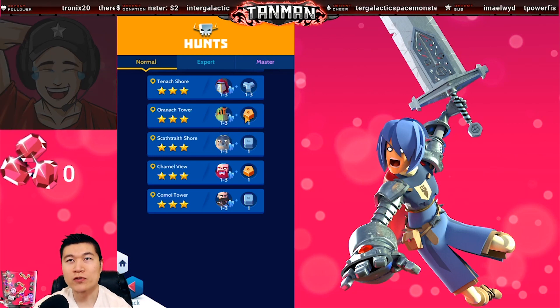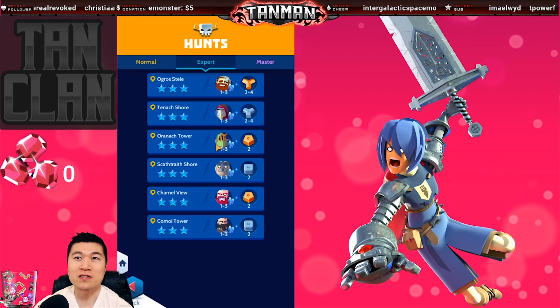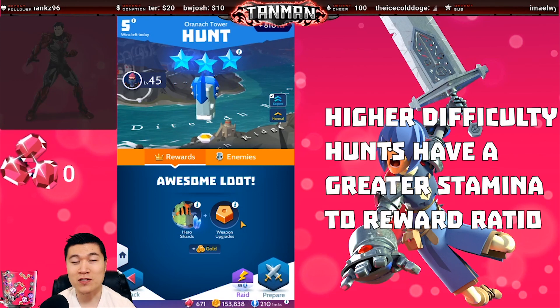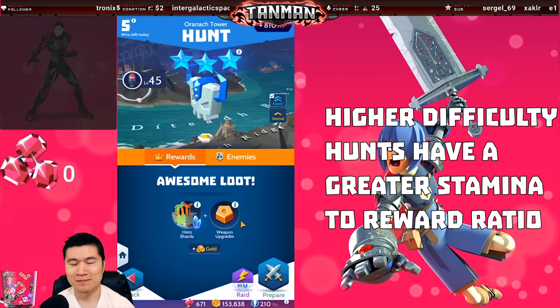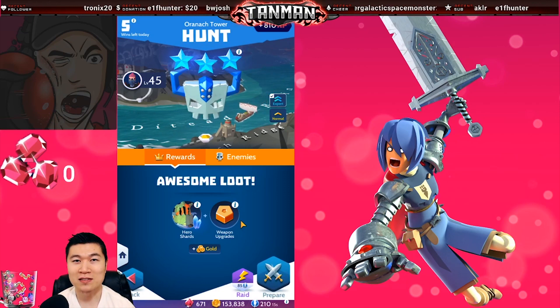The normal hunt awards 1 pure vulcanite and costs 71 stamina. The expert hunt gives the same number of hero shards but also gives 2 pure vulcanite, and it only costs 85 stamina. This means for just a 20% increase in stamina you get a 100% increase in ore. This will not be the exact same case for all hunts, but keep this in mind the next time you're raiding.